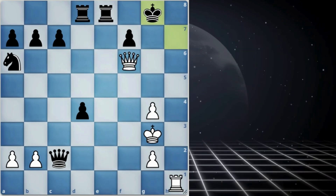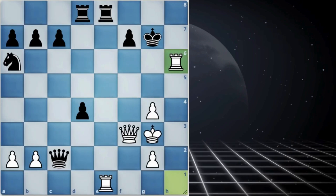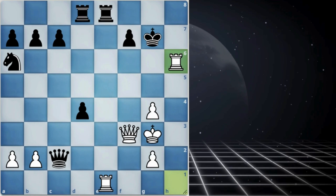Let's go back to the original position when rook takes the pawn on h6. Let's see what if rook pins the queen.